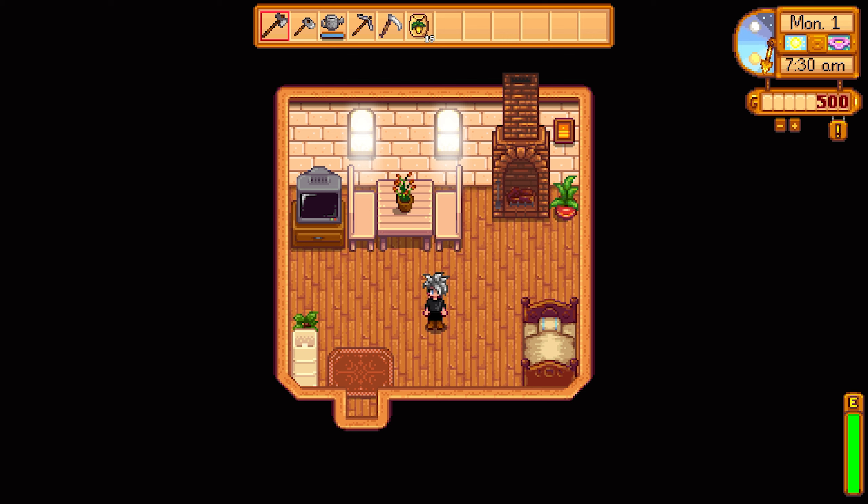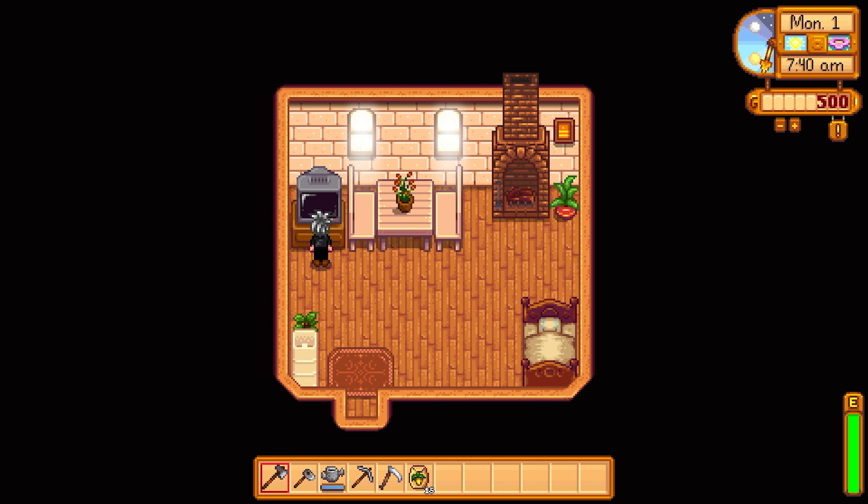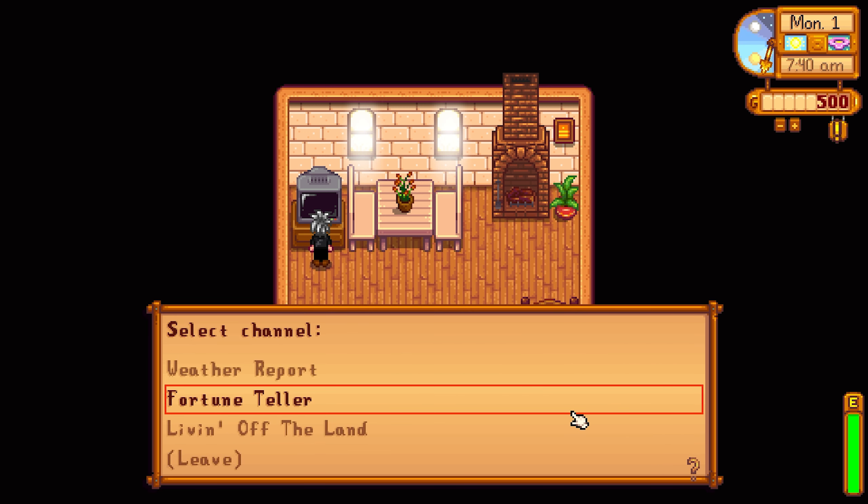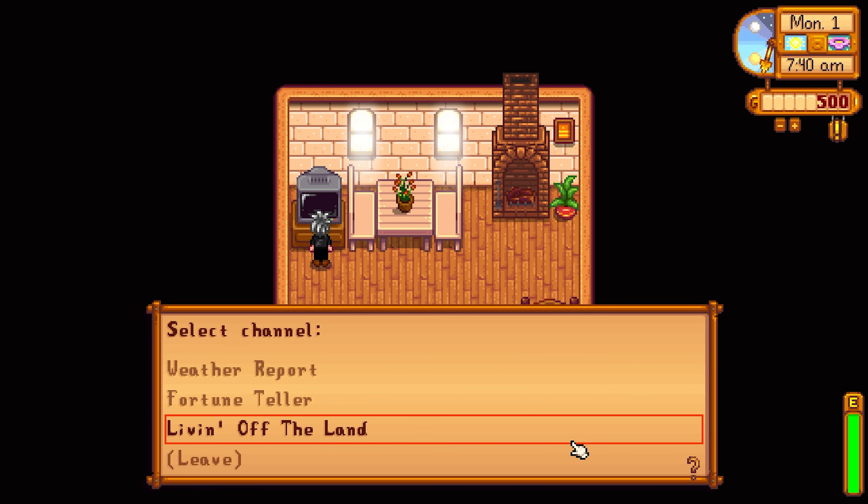Before we jump into all that, we need to go over the basics. We start in a room here — this is where we're going to wake up every day. If we go over, you can see there's a TV. Make sure to check your TV every day. You can get a weather report, fortune teller, and living off the land. This option here will change from day to day, so make sure to check every day because some days there will be a cooking show, and that's how you learn the recipes in this game for making decent food.